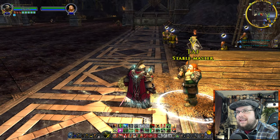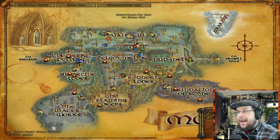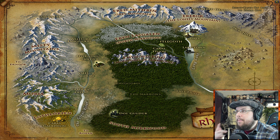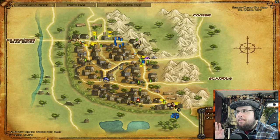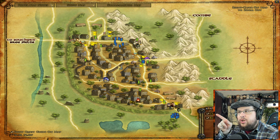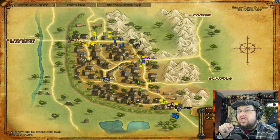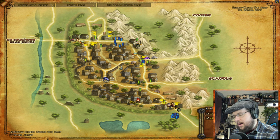I highly recommend if you have a map, one of the best spots to keep your milestone map bound — if you have an extra milestone map — is South Bree right here. Keep it bound to South Bree because you can always go to this Stable Master and he has connections to most all big locations in the world. Bree is still a hub for the game — one of the biggest hubs. And if you need, take a swift travel over to the other side, West Bree, and he'll have connections to everywhere else.